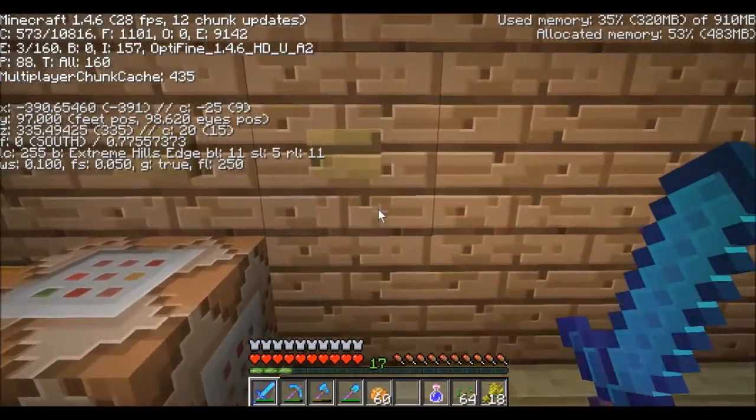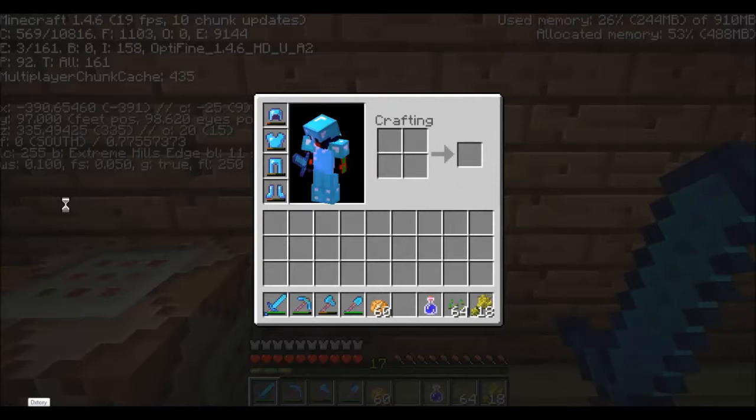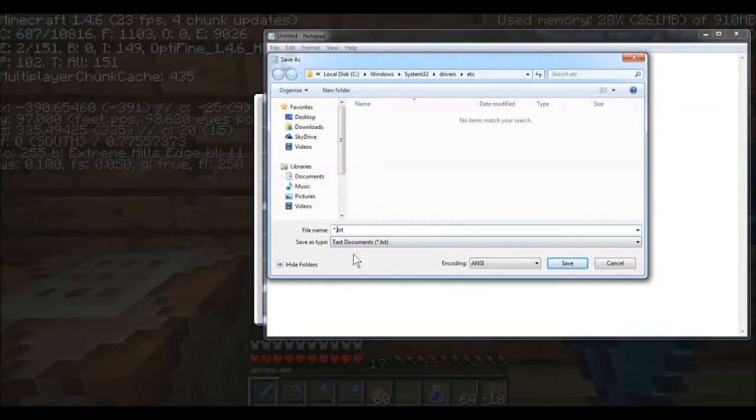Let's just write them down in Notepad or something. Open up Notepad. Let's see — negative three ninety — wait, I need to mark the X, Y: 97, and Z: 335. There we go. Now save it — File, Save As — and we save it as 'coords to base'. Save it to my documents. There we go, now we have our coordinates down.